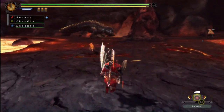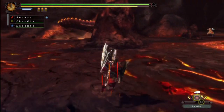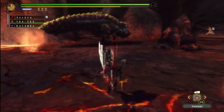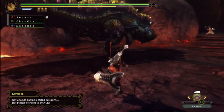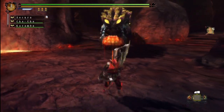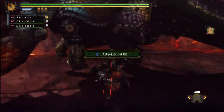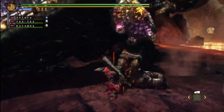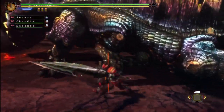Alright, there's the Steel Urugan. Let's go draw its attention, shall we? Yoo-hoo, I'm over here, pay attention to me. There we go, now he's noticed me. Steel Urugan lives in the volcano like the regular one, and it's one of those subspecies that haven't really changed all that much.